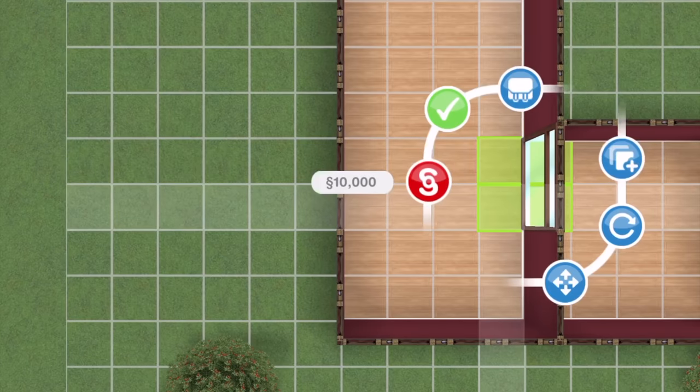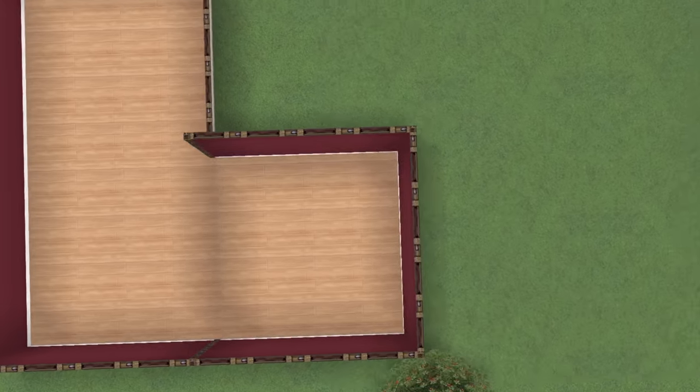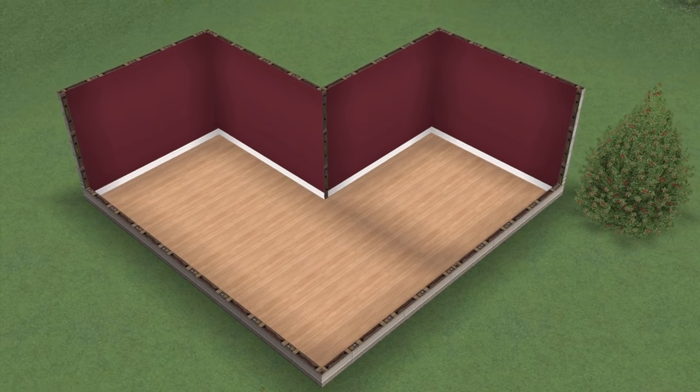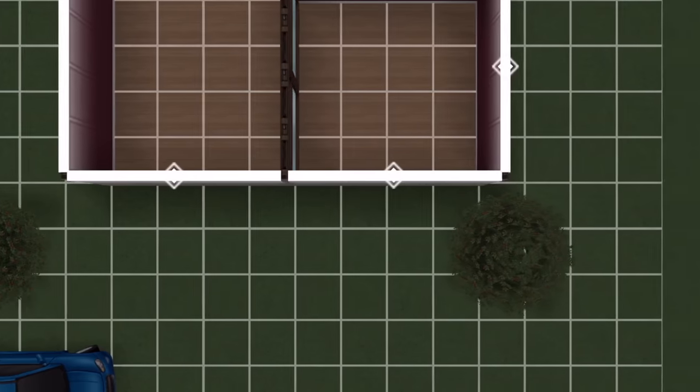I'm going for the brown ones because they cost simoleons — the white ones are a pretty penny for life points. Just look at this — fabulous! But you have to be able to access both rooms, so we're going to work on that.